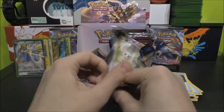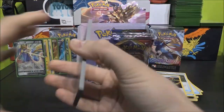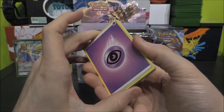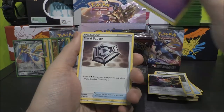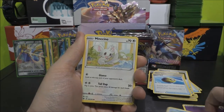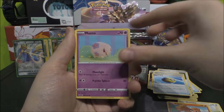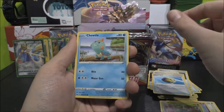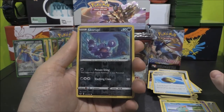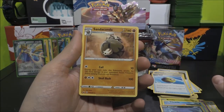Next one up. I'm going to say Fighting — it's going to be a Fighting Energy. No, it was a Psychic Energy. Metal Saucer, another Quick Ball, Mantine — that seems to be a trend with Metal Saucer, Quick Ball, Mantine — Minccino, Vulpix, Munna, Roselia, there's Chewtle! Hello. Skwovet as our Reverse, and a Sandaconda as the Rare.